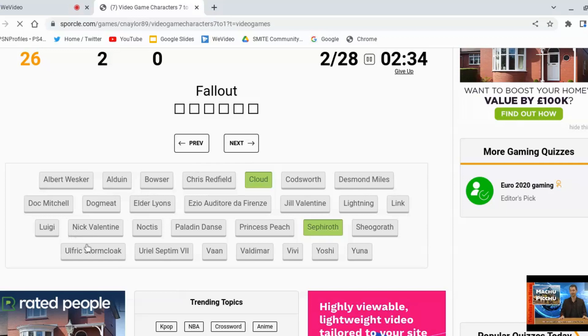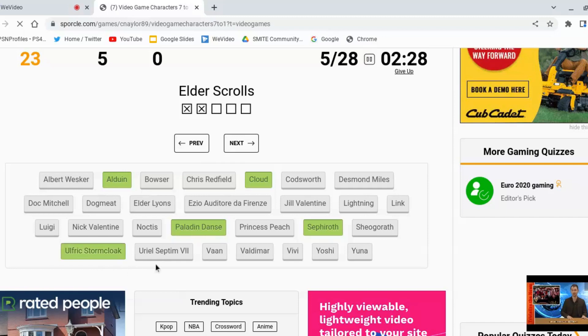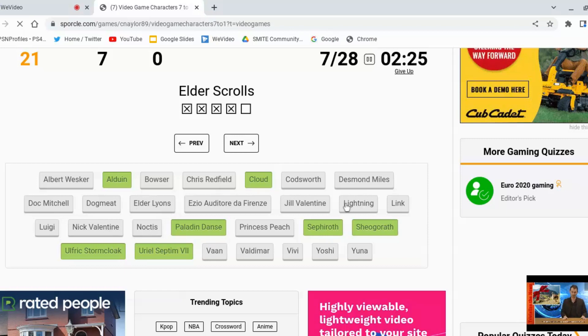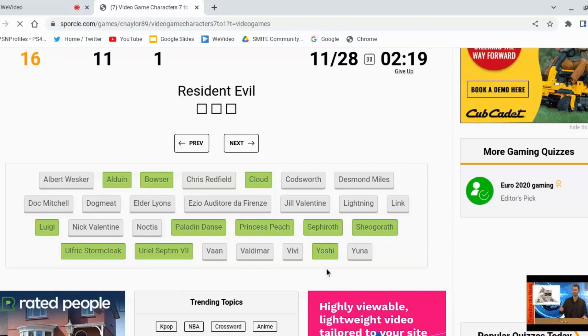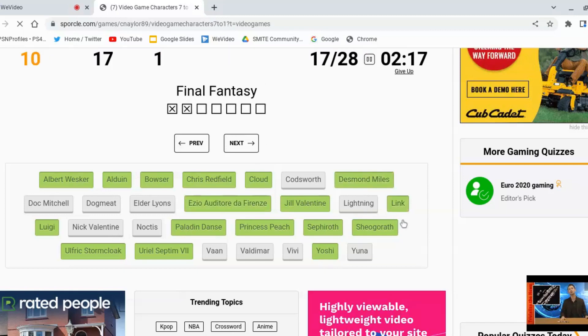Fallout — do I know Paladin? It would be a Paladin. Do I know any others? Just straight off the top of my head — no, I don't. Elder Scrolls — Alduin, Ulfric, Uriel, Sheogorath. And then there's one more. Oh, Dogmeat from Fallout! Codsworth — wait, Codsworth? Isn't he in Fallout? Super Mario — Bowser, Luigi, Peach, Yoshi. Resident Evil — Redfield, Wesker, and Jill. Desmond and Ezio. Legend of Zelda would be Link.